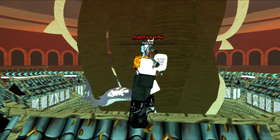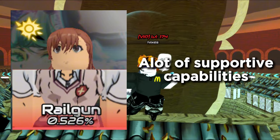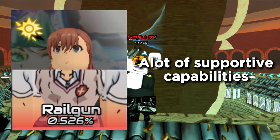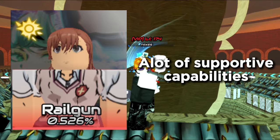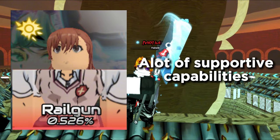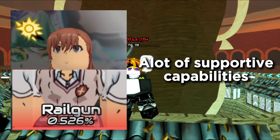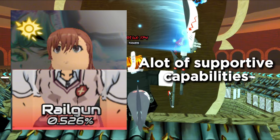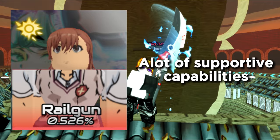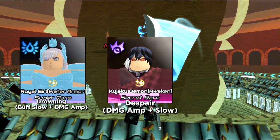Moving on from Rudious, we have Misaka from Toaru. She has a lot of support utility: a slow, a knockback, and a stun all in one character. Upgrades one through three give her a good slow with good coverage. She has a circle stun — which I'm pretty sure is paralysis — on upgrades four through six, and her last two upgrades are a knockback line. She's great for your early damage farming team or as an early support before you get the trio of Noel, Kenjaku Demon, and Dark Flame Lover.